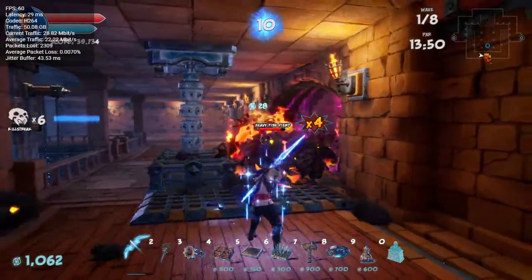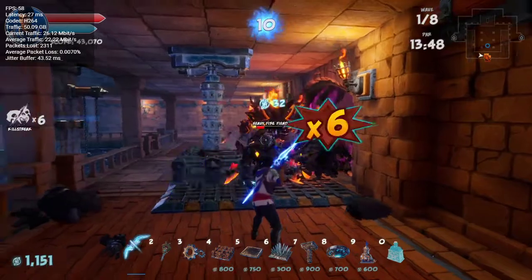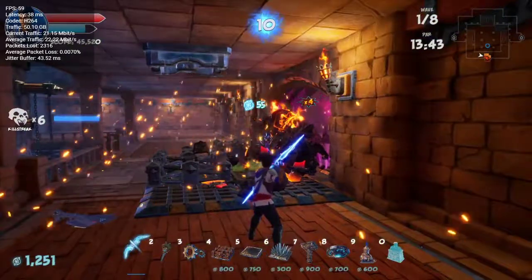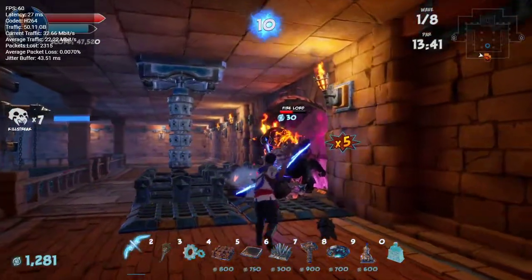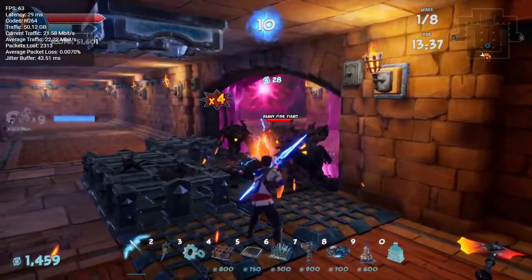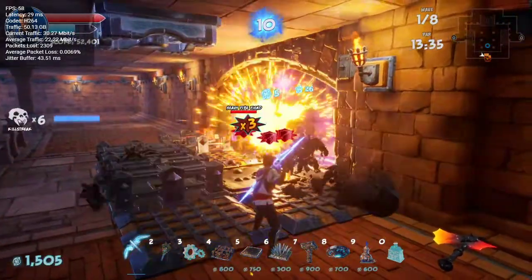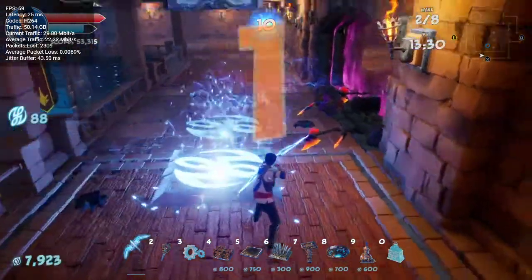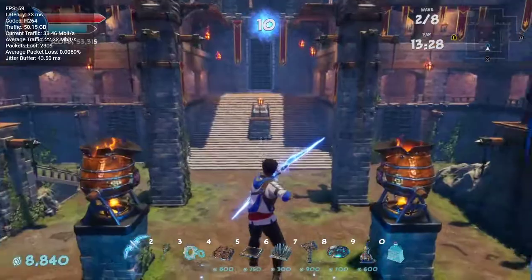You get a pretty good mana regen setup. We've got to kill him. We've got the Firelings far enough away from the Cades to not let the Cades take too much damage. Well, that Cade took damage, but I think we're okay.